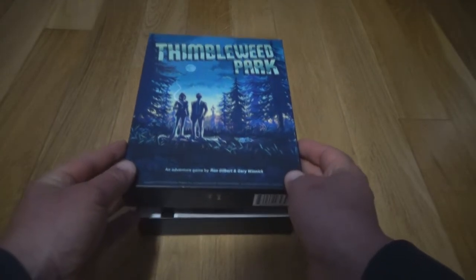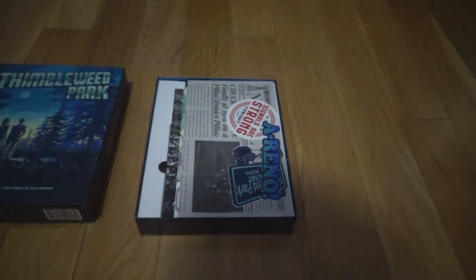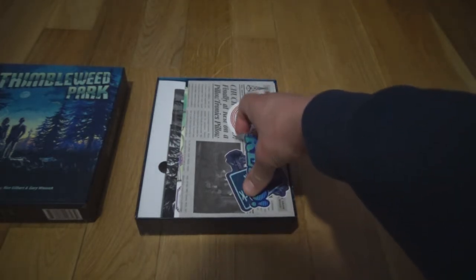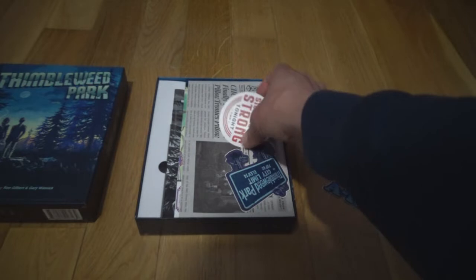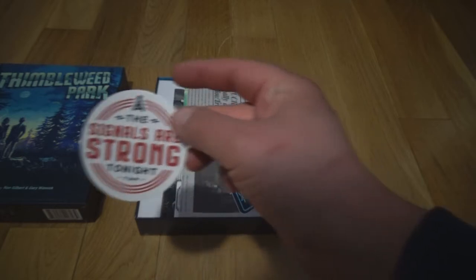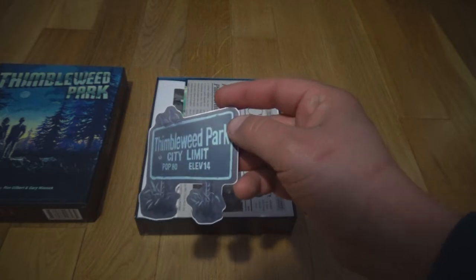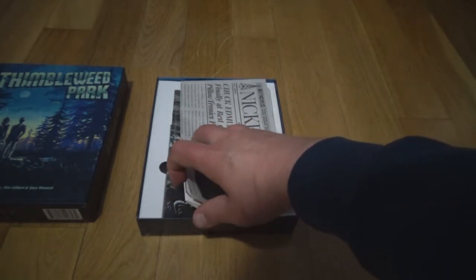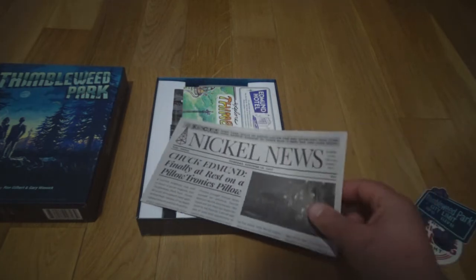Let me show you what's in the box, as I've never really showed this off on my channel. You get a lot of goodies - a sticker here saying 'Reno', another sticker saying 'The signals are strong tonight' - you have to play the game to understand these references - and another sticker here, 'Thimbleweed Park City Limit'. It's a great game; I did manage to beat it, one of the best point-and-click adventures in my opinion of the last 25 years.